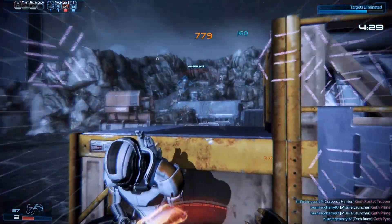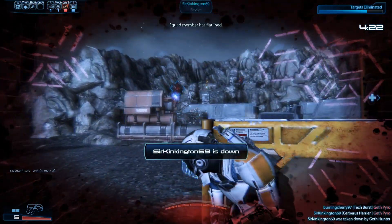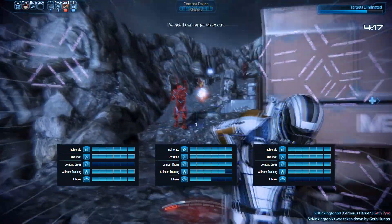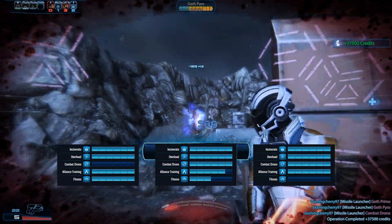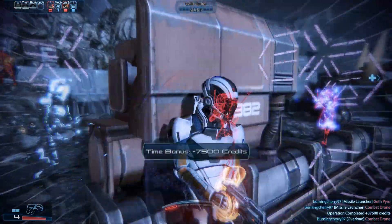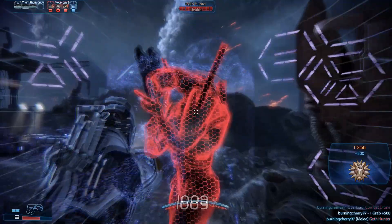A weapon setup with a large dose of piercing greatly facilitates this necessity. Another way to combo is to use Disruptor or Incendiary ammo to prime, picking either Overload or Incinerate to detonate depending on the target. The recommended power splits are those that either skip Combat Drone or sacrifice some points in the passive power and fitness, chosen based on how much you want to use the drone. Geth Scanner will typically be the best gear bonus for this class. The armor bonus may be a power amplifier, power recharge module, or cyclonic modulator.